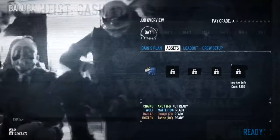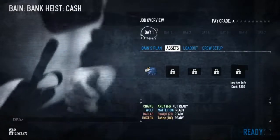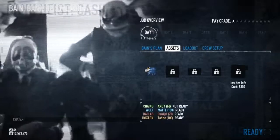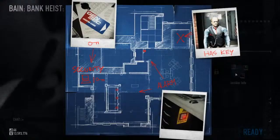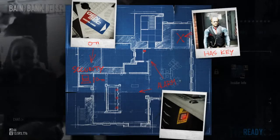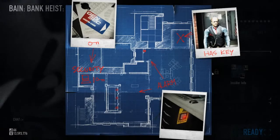First of all, you can invest money in the heist. So instead of maybe spending money on modifying your weapon, you might wanna get some insider information. I'm gonna buy some insider info here, which might benefit us. I just bought a blueprint of the bank, so now I know where the security room is and I know where the bank manager is gonna hang out. I think that would be enough.